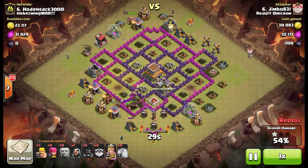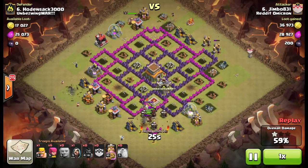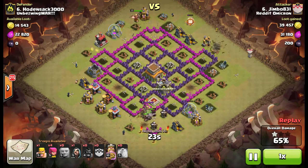I think the last giant bomb could be down here next to this Tesla, so hopefully the hogs don't trigger it. But he just has a small bomb there, so not sure where the other bomb is — maybe we'll trigger it in cleanup.